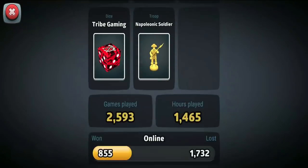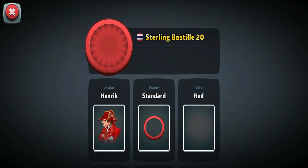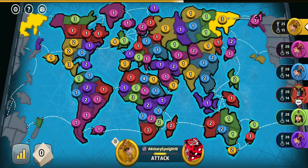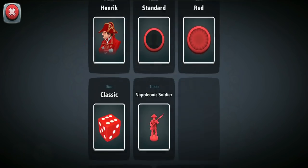What if the Classic Risk map was complexified? Here is another 6-player fixed card game being played on the Earth-2209 AD map, with 78 different territories and 11 different areas to hold.